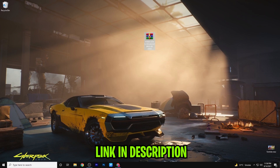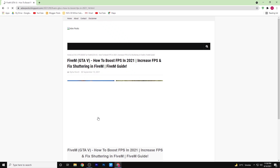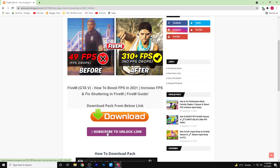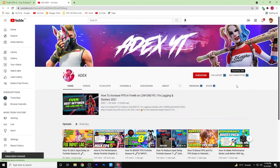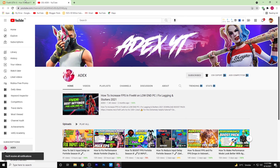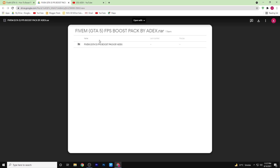Download this pack from the link in the description. Now open this post and scroll down, and click on subscribe to unlock. Subscribe to my channel to download this pack. Now download this pack from here.